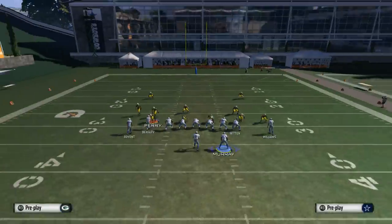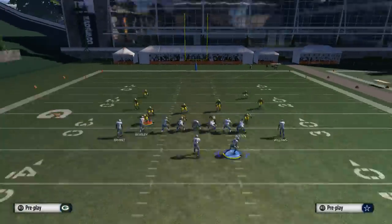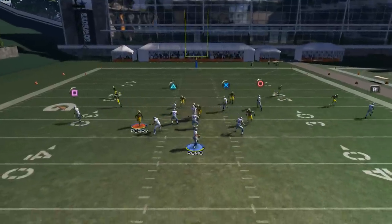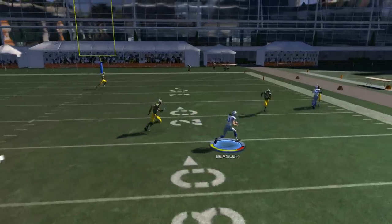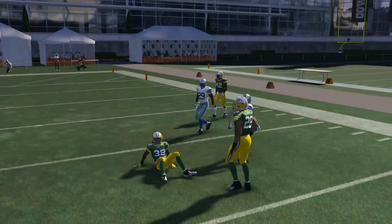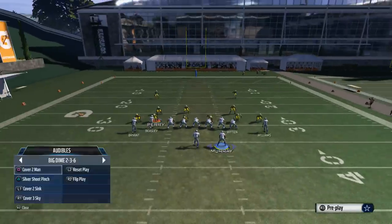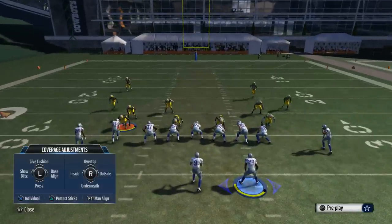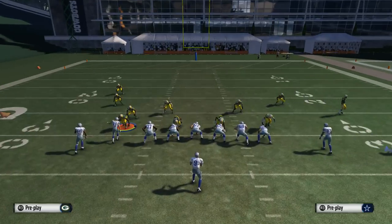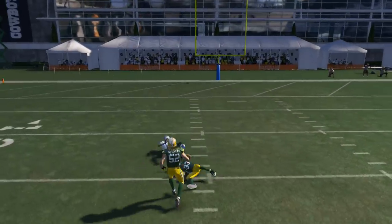Once the defense gets comfortable, maybe going to a zone type of approach with Cover 3, this motion route won't be as effective. So what we like to do in that situation is hit this little underneath drag route to Cole Beasley. It does a pretty nice job against Cover 3, especially with disguise cushion or over-the-top coverage. And if they want to come underneath and take Cole Beasley out of the picture, that's going to leave Terrence Williams open over the top for a nice user catch post route.